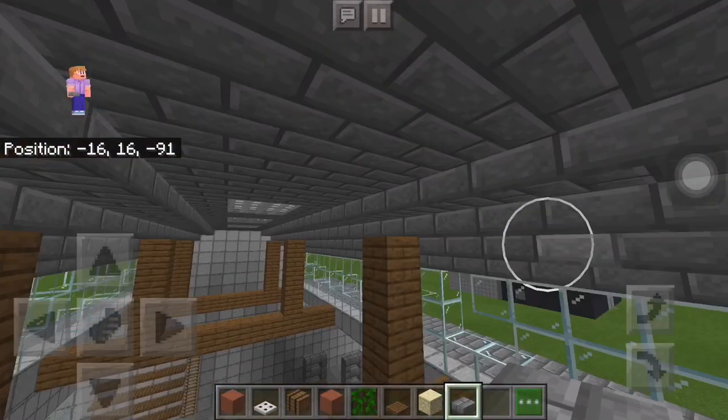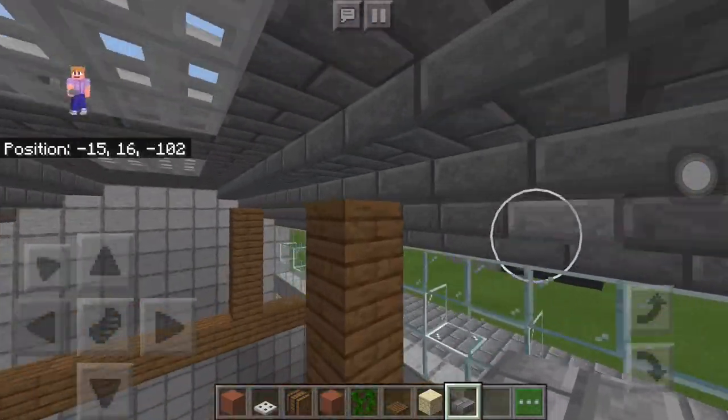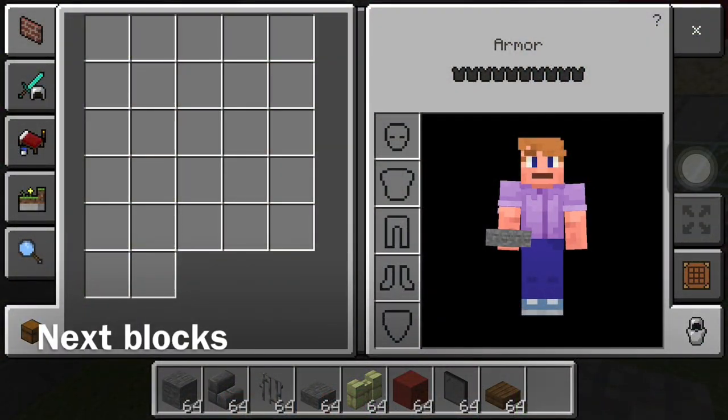Now we want to grab some iron slabs. Since this part was kind of uneven because I messed up the roof a bit — but what can I say, it's an old building — you can place them down like that and it looks somewhat normal. Here are the next set of blocks you're going to need.